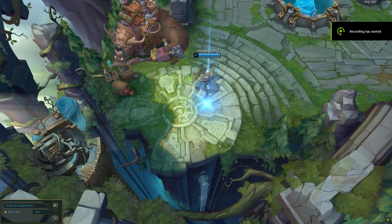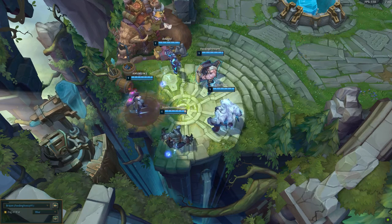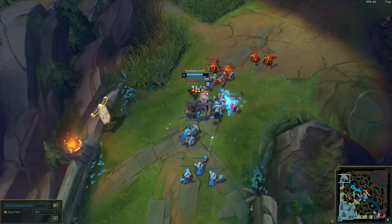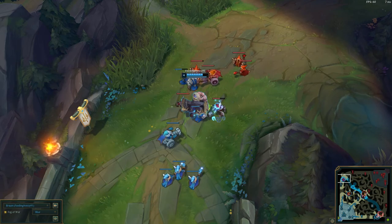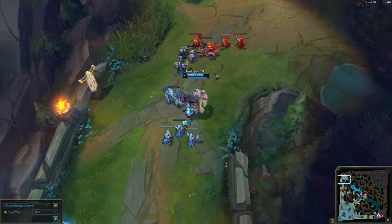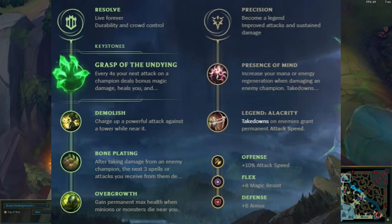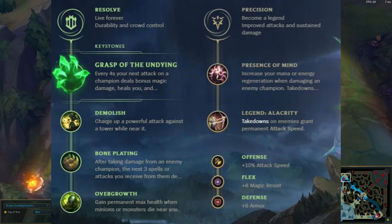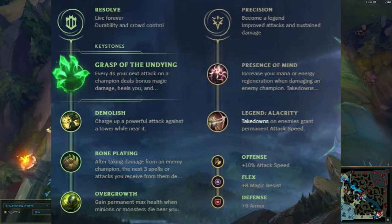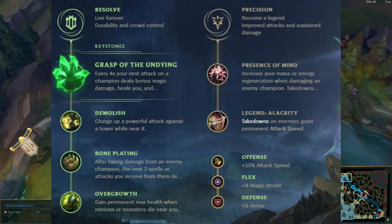Hey guys, this is Feeding Frenzy Night One, and I'm continuing my series on how to play off-meta. Today we're doing Braum top. Braum is usually seen as a support, basically that's it, but Braum top is actually another option. First thing: runes. The runes I go with are because I believe you have to play Braum top kind of like you play Garen top — as a tanky fighter. I've tried other roles but the tanky fighter really works best for him.